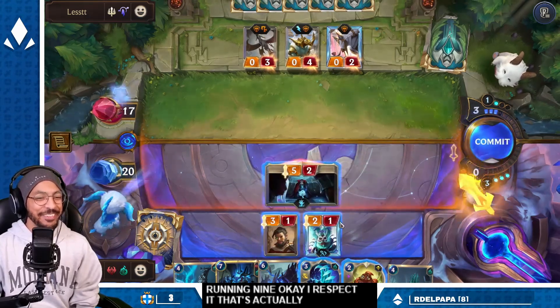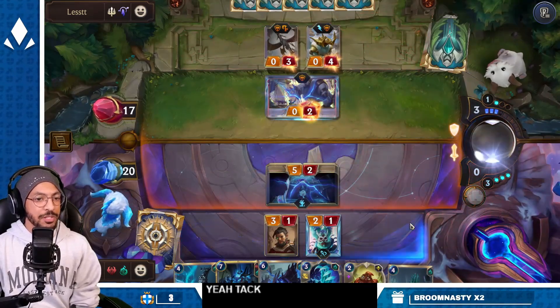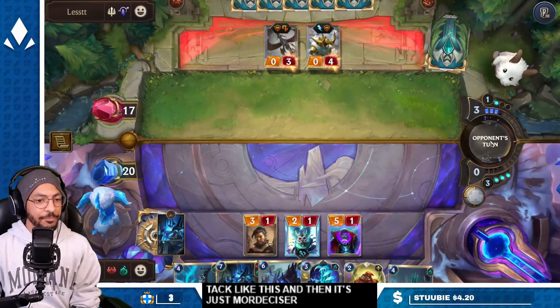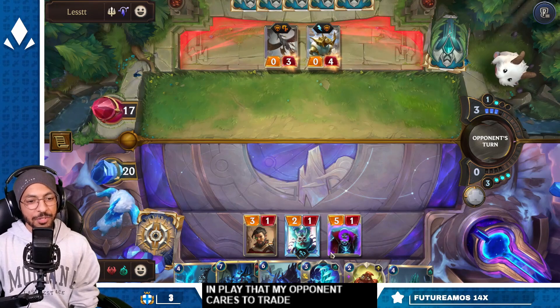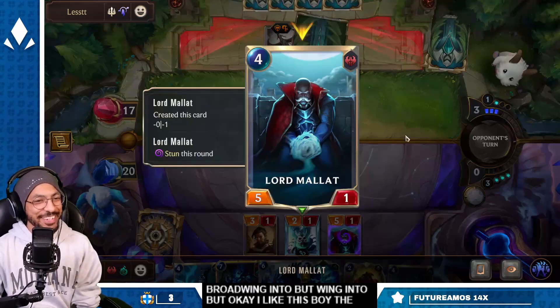Use Spectacles of Shady Character — oh my god, you're running nine? Okay, I respect it. That's actually Goaded Thorns of the Rose. Yeah, attack like this. It's just Mordekaiser fodder — I don't really have anything in play that my opponent cares to trade Broadwing into, but okay. I like this boy — the reputation package lives on, baby.